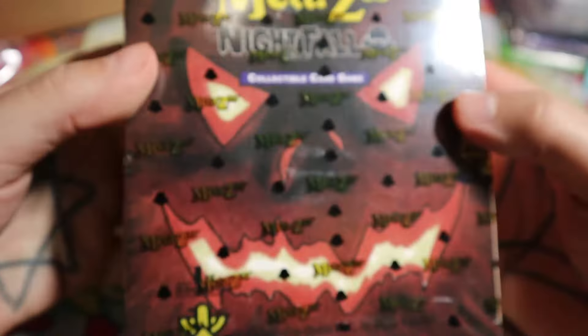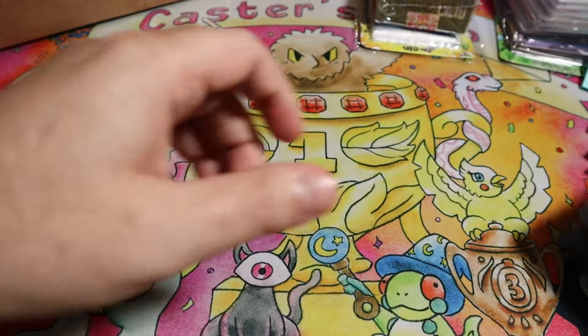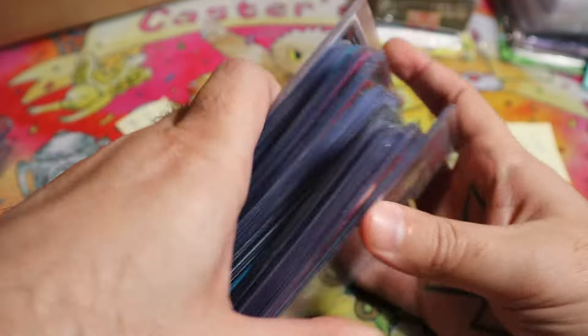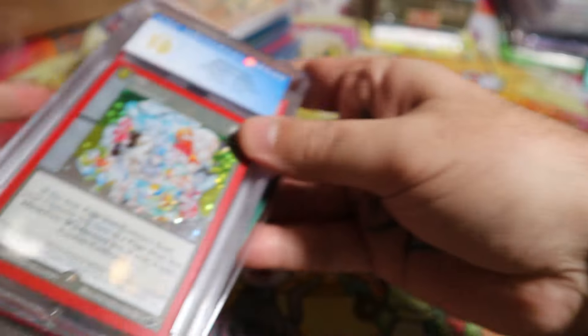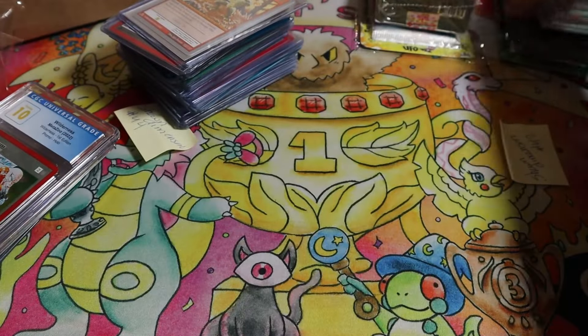Just got a Nightfall spell book. So I think the last thing I can do here is maybe compile everything — it's a lot, it's kind of a mess, but I got a ton of stuff. In all, maybe I paid like a hundred bucks for everything. I don't really know. There's so much stuff, honestly.